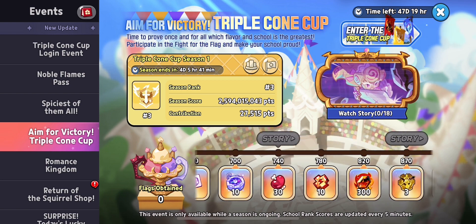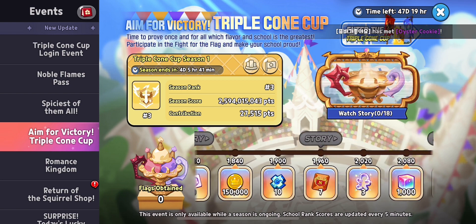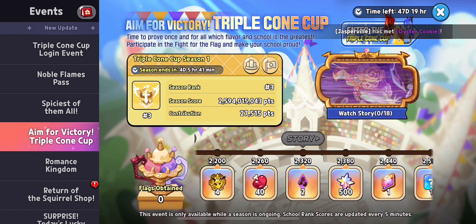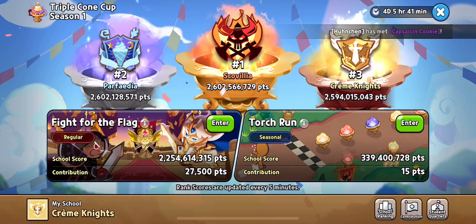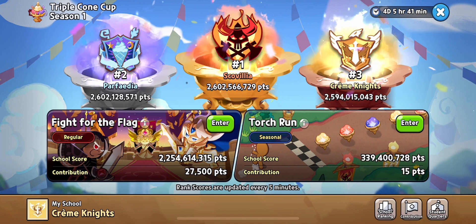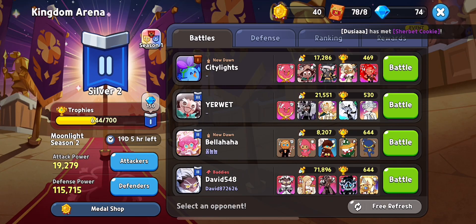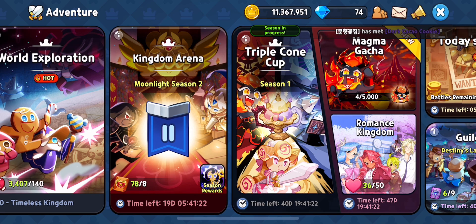Next we have the Triple Clone Cup actual event. You get flags for your team — mine is the Cream Knights. You get different rewards; the robots look really nice actually. The end reward is an event profile. For Fight for the Flag, it's just kingdom arena, but if you find an opponent in kingdom arena you get flags for your team which gets you more rewards.